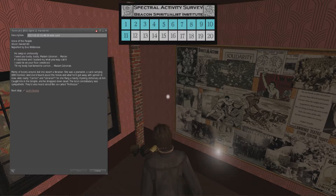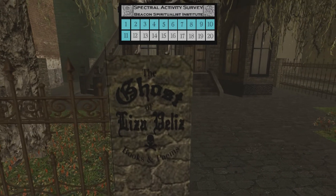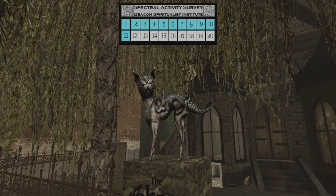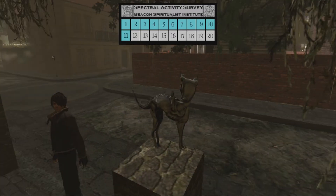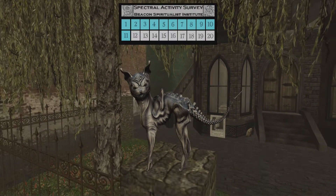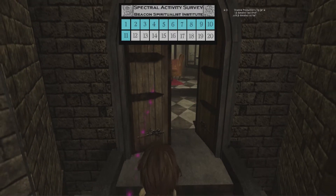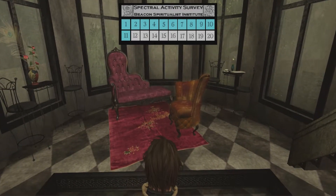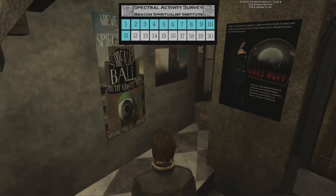Next up: Lisa's Books. Here we are at Lisa's Books — the ghost of Lisa. I have it muted at the moment because there's some kind of calliope music playing in the background somewhere that I can't turn off, but I already found the ghosty — it's right there.